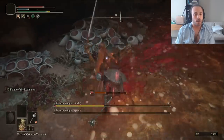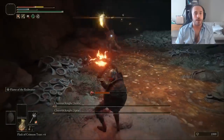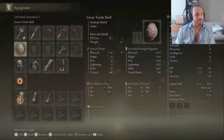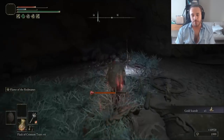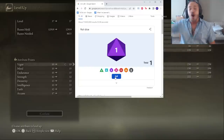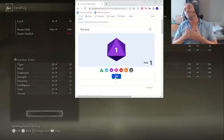I snuck around to grab the Lost Ashes of War in case I decide to power-stance bleed weapons like in the Moon Knight run. Before stomping the Magma Worm, I went after the Clean Rot Knights in the Abandoned Cave — they're weak to fire and we have a plus-12 fire weapon with arguably the best fire Ash of War in the game. It took less than a minute, barely more than 30 seconds, and gives us the Golden Scarab Talisman, boosting experience gains by 20%. We need all the runes we can get because I want 40 vigor by the end of this.